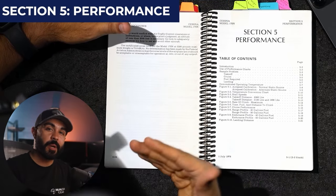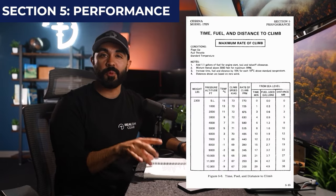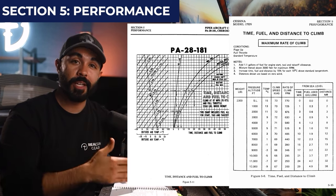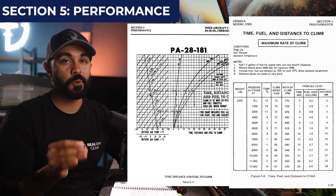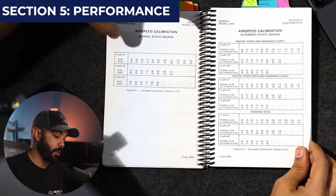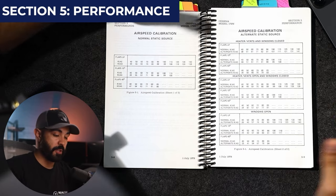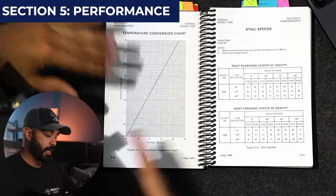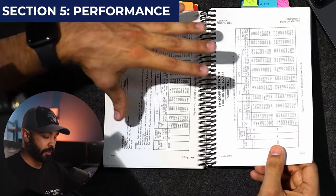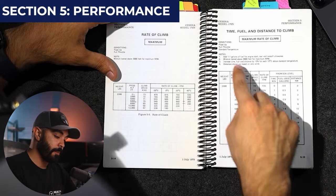Section 5 is Performance — this is used a little later in student pilot training, but this is where you calculate runway required for takeoff and landing, and fuel economy based on weather conditions. Cessna performance charts are generally a little easier to follow than Piper charts, but you should know how to read both — you'll see both on the knowledge test for your private pilot certificate. This section includes the airspeed calibration chart, which is important for understanding the progression from indicated to calibrated to true to equivalent airspeed. It also shows stall speeds at forward vs. aft center of gravity, and takeoff and landing distance charts.